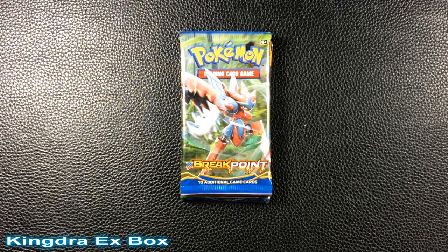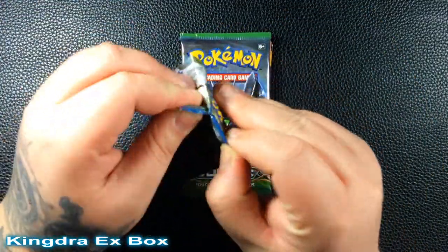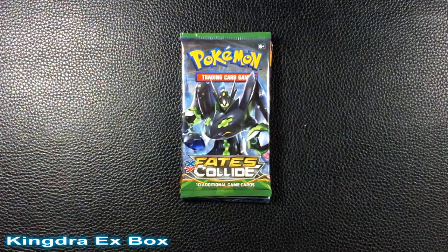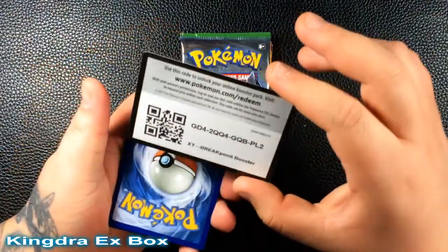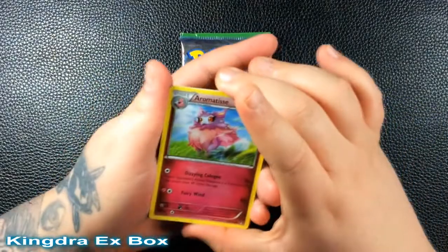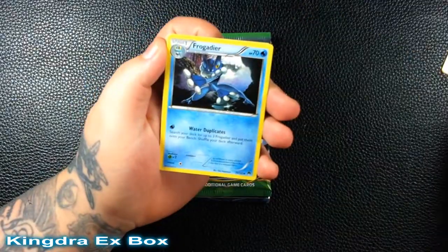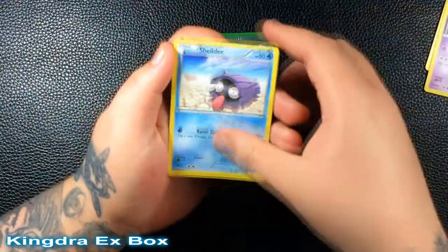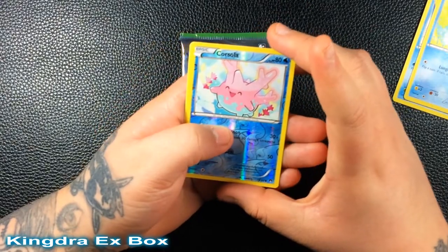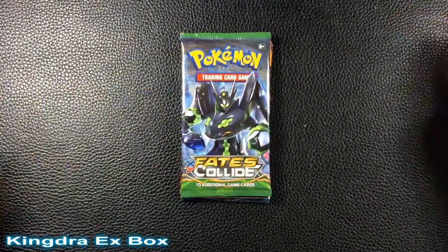I'm not going to show the jumbo since it's the same as the regular EX. I got this box at Target for $20. I've seen a few people open this box lately — I think it's one of the newer ones. Starting with the first pack: Remoraid, Slowbro, Froakie, Deerling, Spritzee, Drowzee, Shellder, Taillow, Ducklett, a reverse Corsola, and for our rare, just a regular rare Golduck. Not the best, but something.